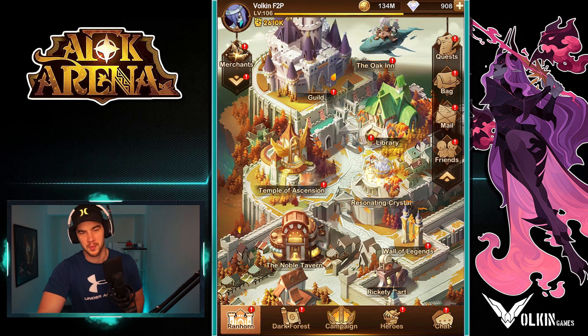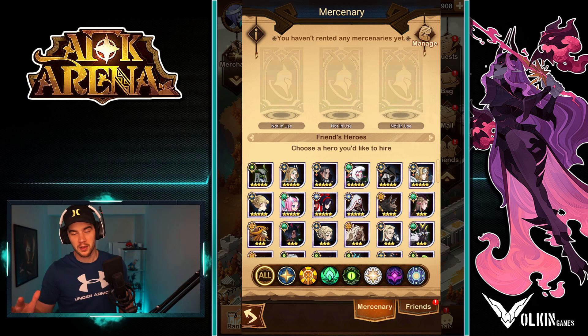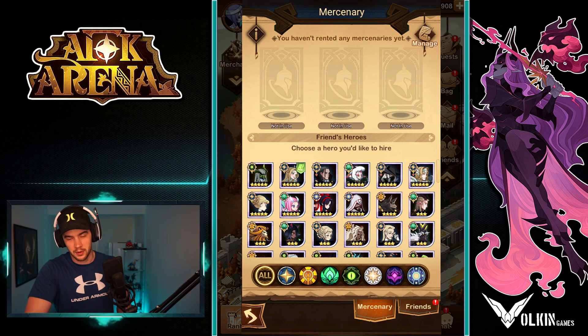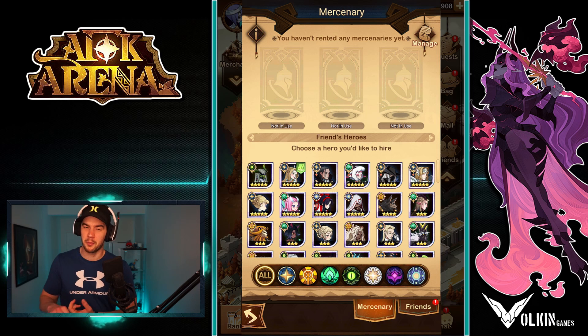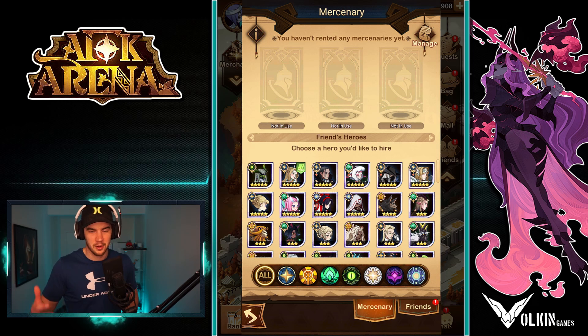The next thing I want to touch on is friends mercenaries. I still forget to do this every week, but weekly you can recruit a friends mercenary. I can't remember what chapter it actually unlocks, but it will give you a tutorial to let you know when you do. You can go into your friends list, select any hero that you want, and say apply. As long as that person sees it, they can accept and lend that hero out to you. You can use it in campaign and tower — you're limited to one or two uses depending on whether you've bought the subscription. You can also use them in labyrinth and peaks of time, and there they're not limited to how much you can use them. So it's really nice to pick up a mercenary to help you bust through a wall you're stuck at in campaign or tower, and also make your life in the labyrinth and peaks of time much easier.